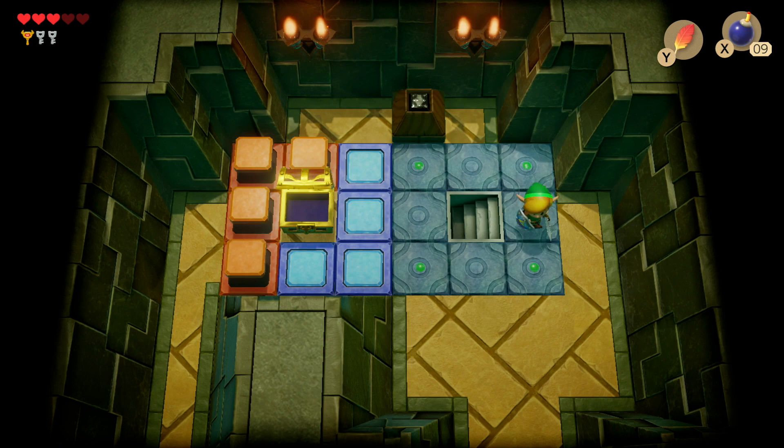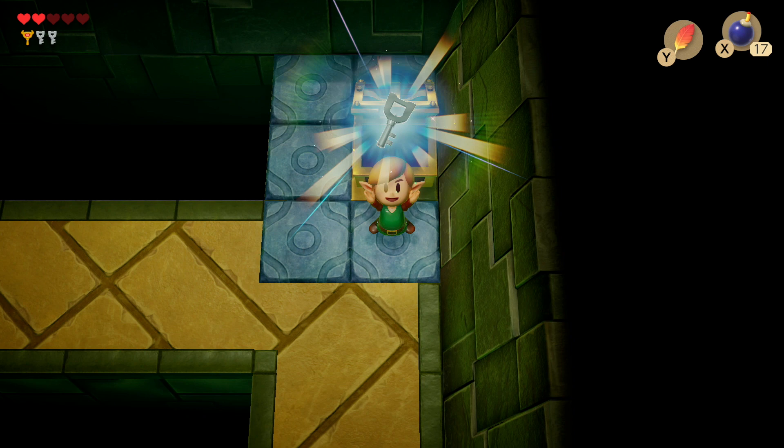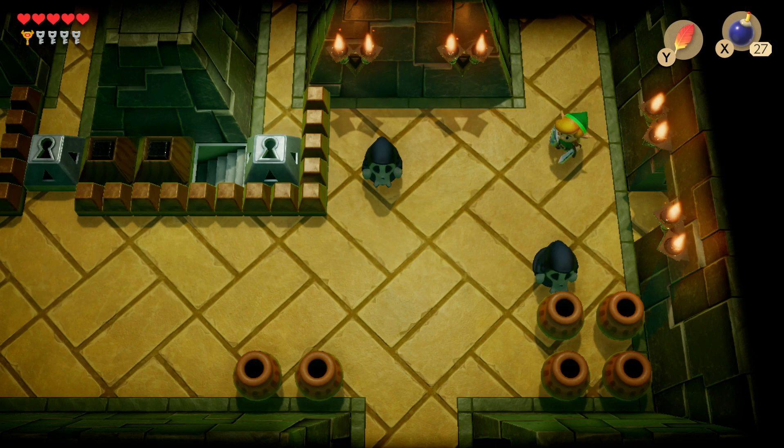Head back to the front entrance and go right. In here there's a Vortex enemy — run at it with the Pegasus Boots and give it a few slashes. Inside the treasure chest you'll find your final key.